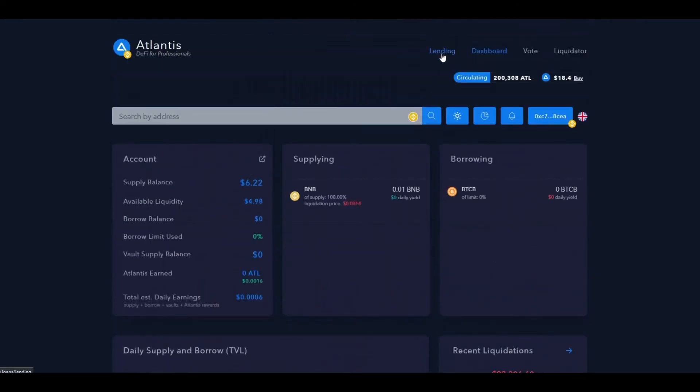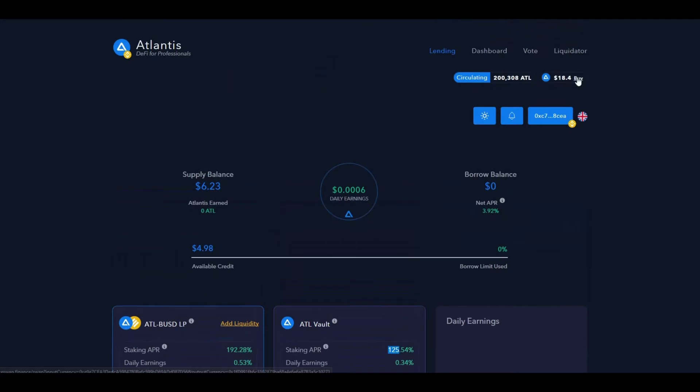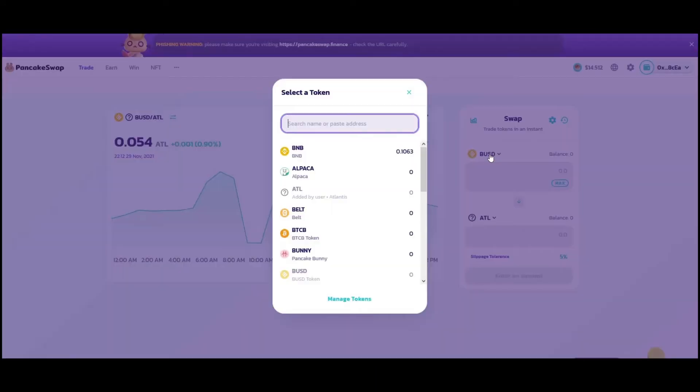Let's go up and on to the lending section — this is where the magic happens. The first thing you can see is a little overview of my own private balance, six dollars — I'm a high roller, what can I say. They also have a couple of vaults where you can add some Atlantis tokens or even Atlantis-BUSD LP tokens. This single-token Atlantis vault gives you a good 125%, which is quite nice.